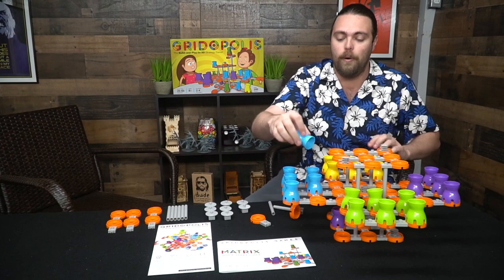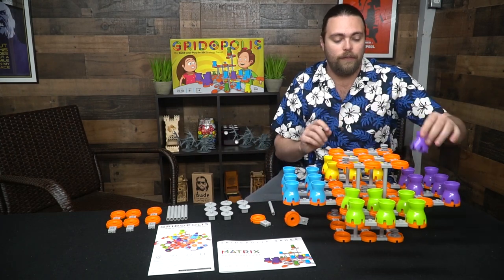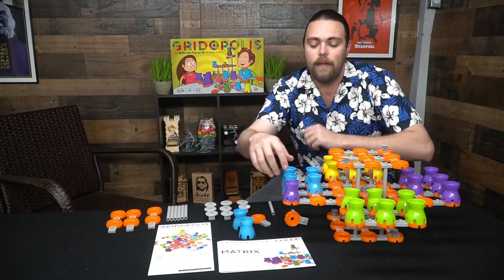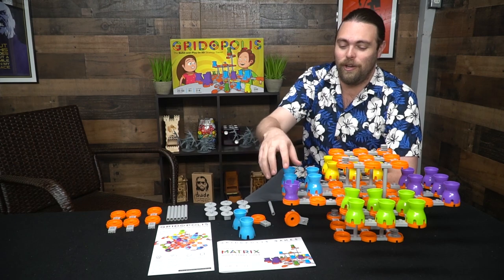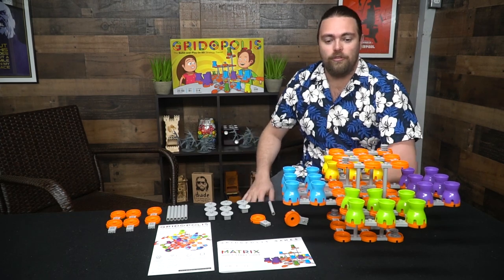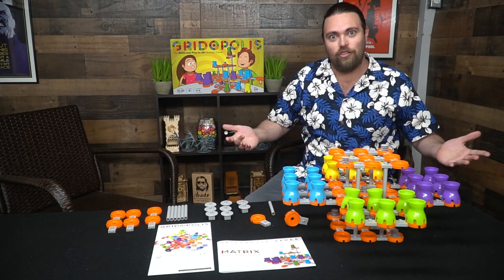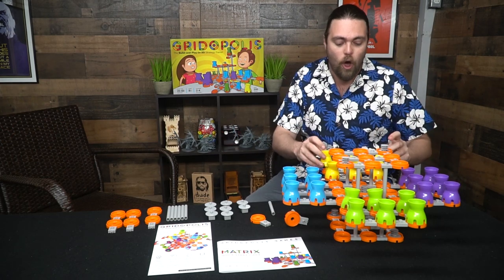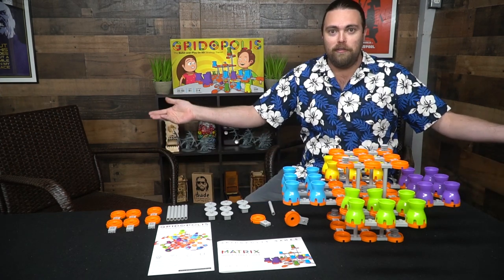If you can get to your opponent's side of the board, much like in checkers, you'll be able to king yourself. If purple makes it over to the opponent's side, you flip your piece over and now you've got a king. The king allows you to do some pretty interesting things. You can also play a full elimination game by trying to eliminate everybody's characters, or play a timed version. If you defeat all your opponents, you win.